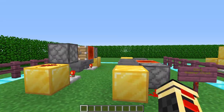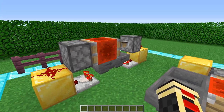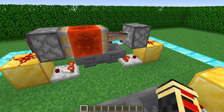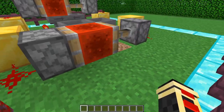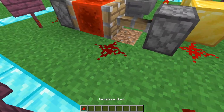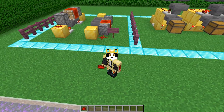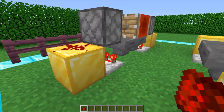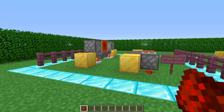First up on the list is the hopper clock. With hopper clocks you're going to be able to do any type of timer in Minecraft. You can hook these up to pulse extenders and get all kinds of good things happening. Basically all this is is just two hoppers facing into each other with a comparator signal coming out that redirects however many blocks you have in there, and once it gets to the end the redstone signal transfers back.